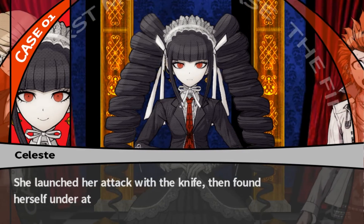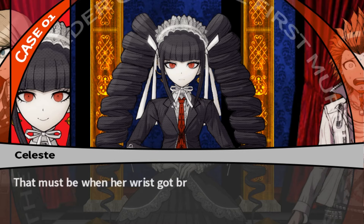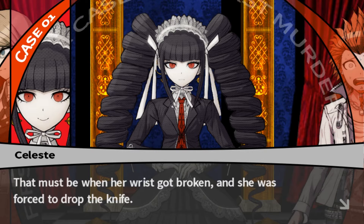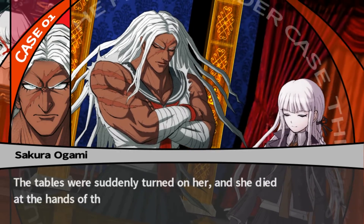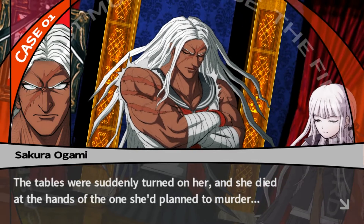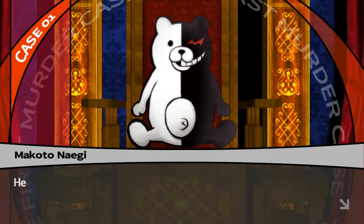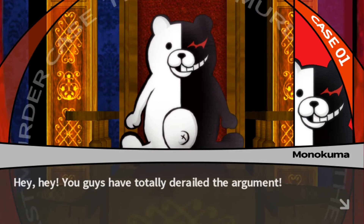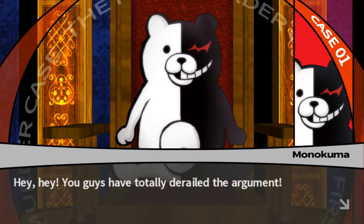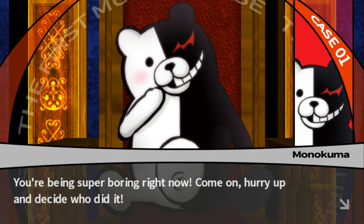She launched her attack with the knife, then found herself under attack in turn. That must be when her wrist got broken and she was forced to drop the knife. The tables were suddenly turned on her, and she died at the hands of the one she'd planned to murder. Just hold on! That can't be true! You guys have totally derailed the argument! You're being super boring right now, come on, hurry up and decide who did it!